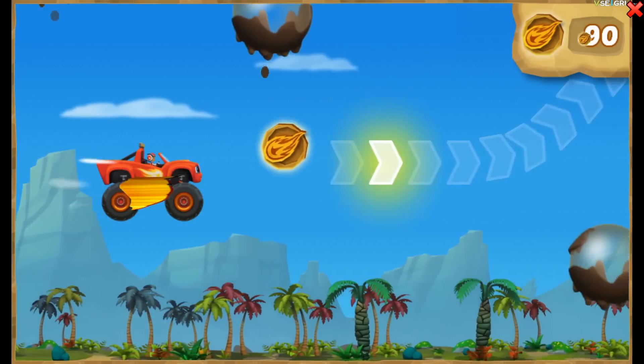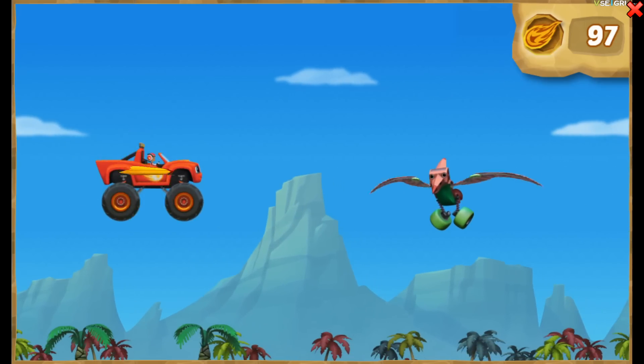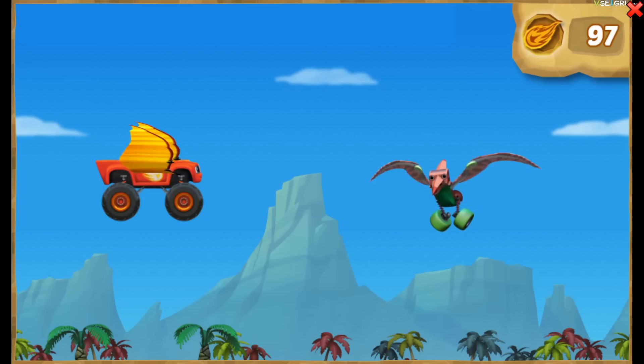Fly through the speed boosts to get around the obstacles — now you're speeding through the sky! Lift is the force that makes a flying object rise up into the air! When truck-o-dactyls flap their wings to fly, they're using lift!